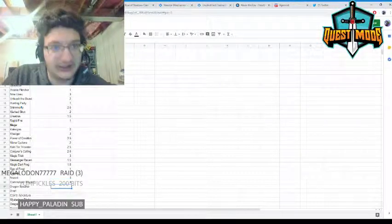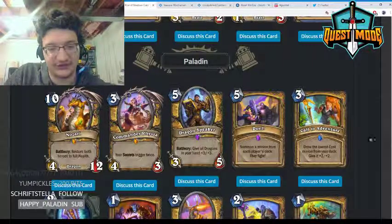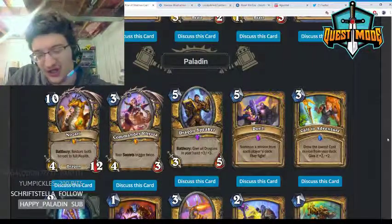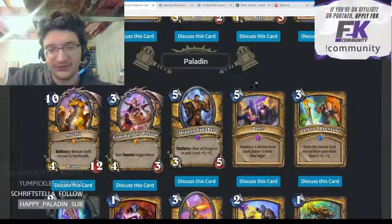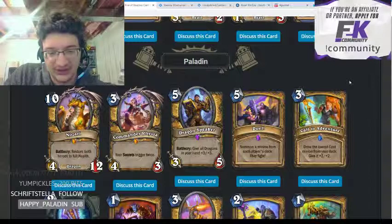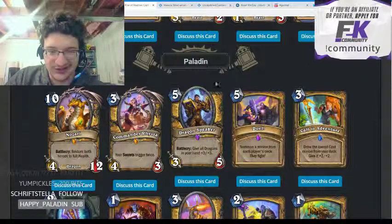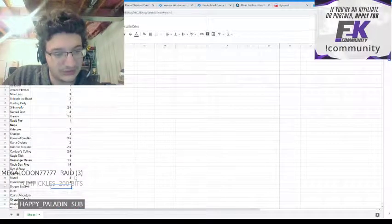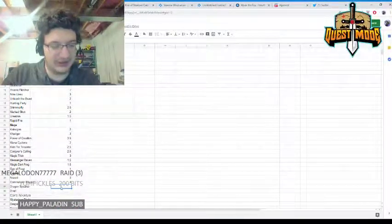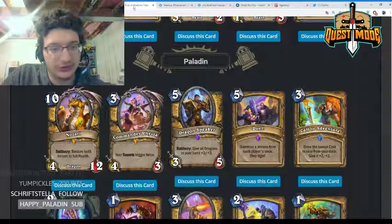Dragon Speaker — five mana 3/5, give all dragons in your hand +3/+3. I don't really expect this to see a ton of play. It's kind of a midrange Paladin card, but I think there are better ways to build midrange Paladin than going the dragon route. It's more of a meme than anything; giving it a 1.5.